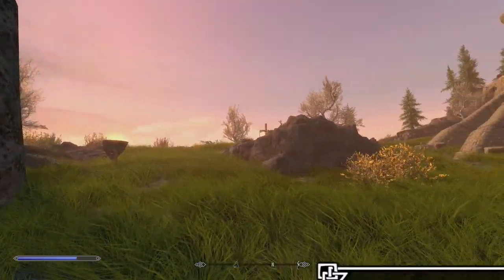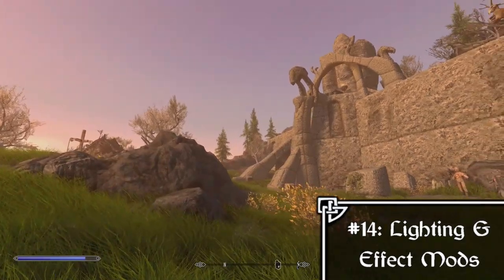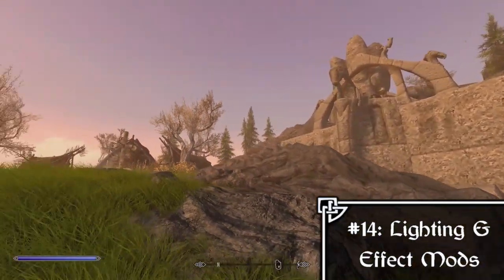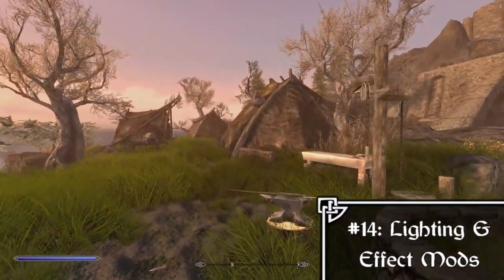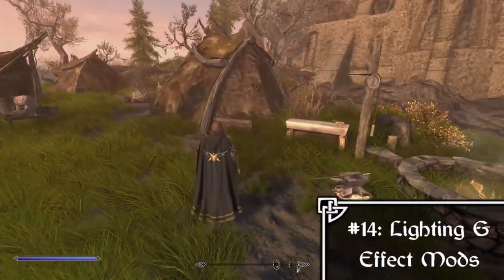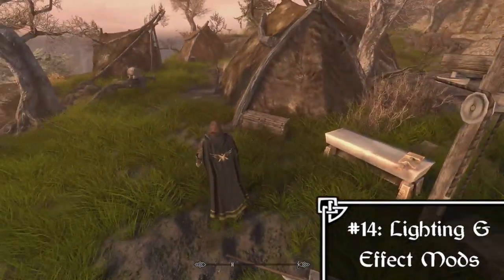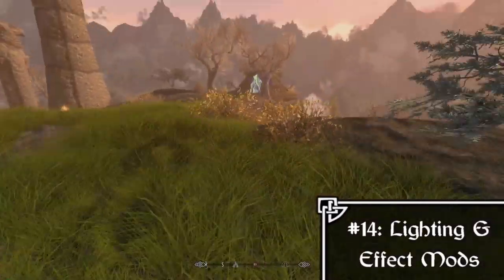We follow that with the Lighting and Effects category, which features mods such as Enhanced Blood Textures, Dust Effects, Skyrim is Windy, and my favorite Enhanced Lights and FX. Any mod that alters the lighting or adds new special effects — like Animated Clutter, Skyrim is Windy, or Dust Effects — would fit under this section.